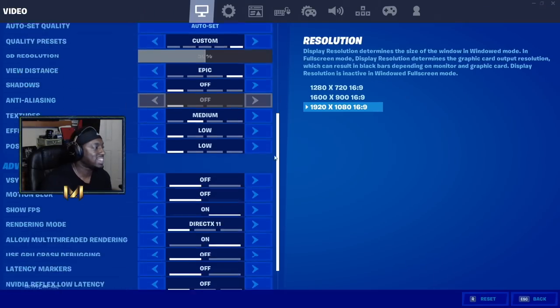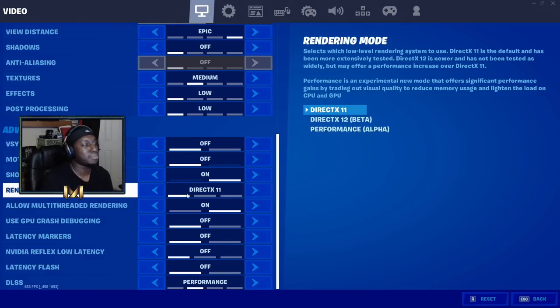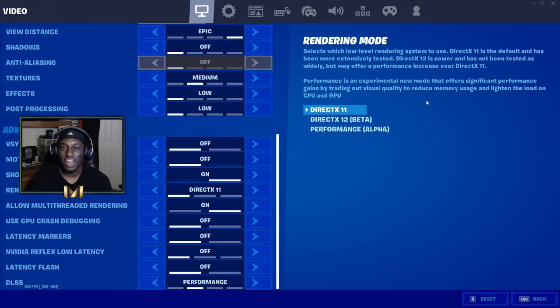If you follow me into my settings and look at the left-hand side of the screen, you will see the rendering mode. We've got DirectX 11, DirectX 12, and the brand new performance mode. As you can see, performance is an experimental new mode that offers significant performance gains by trading out visual quality to reduce memory usage and lighten the load on CPU and GPU.